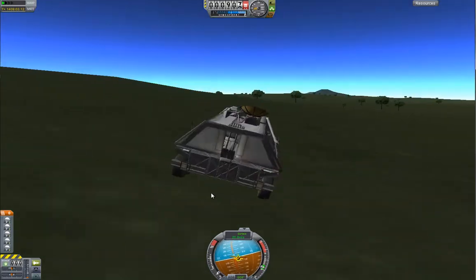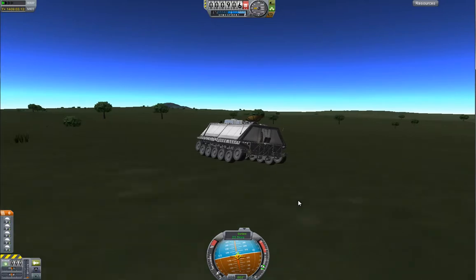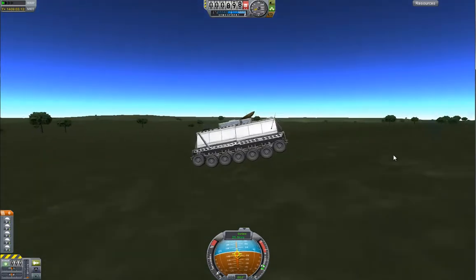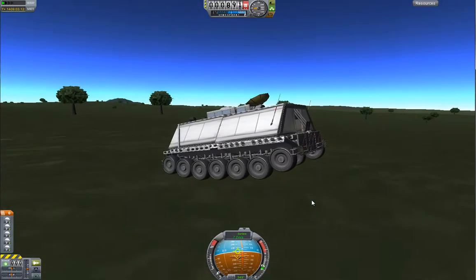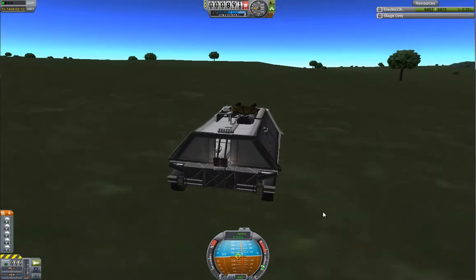We can see in front of us is nothing but just a bunch of little hills, so we can take those no problem. This is really good ground actually — we can cover a lot of ground here.